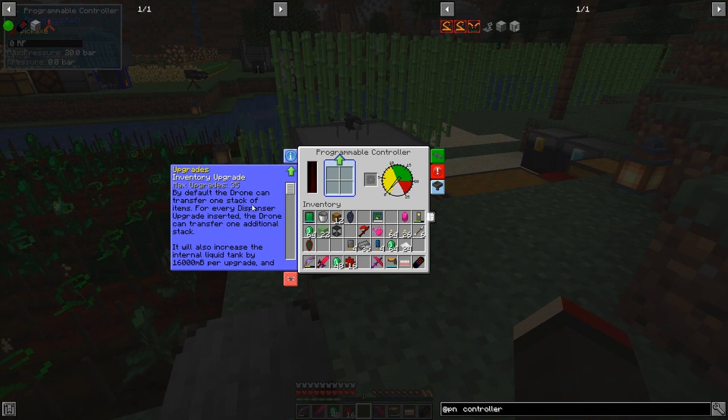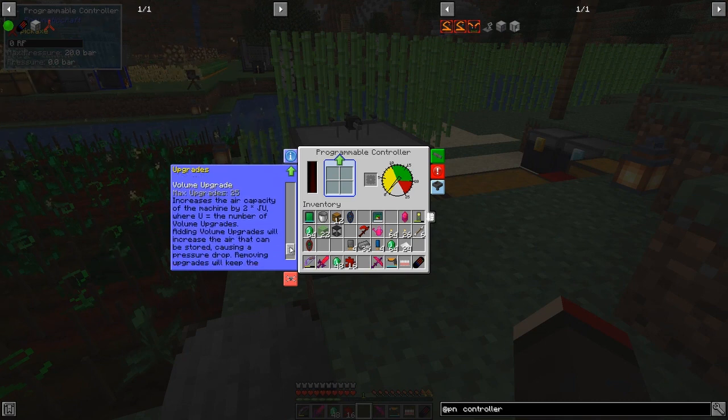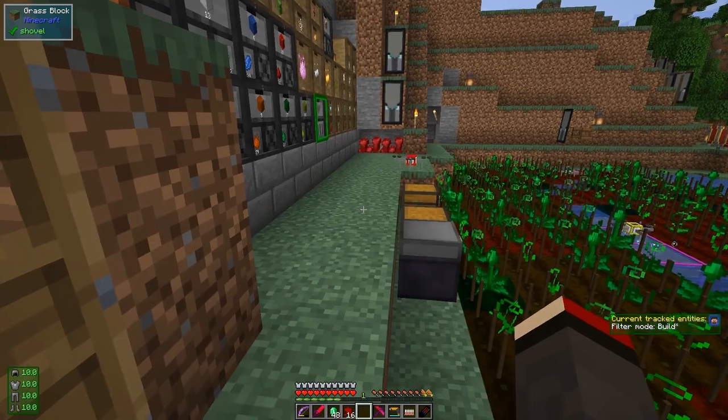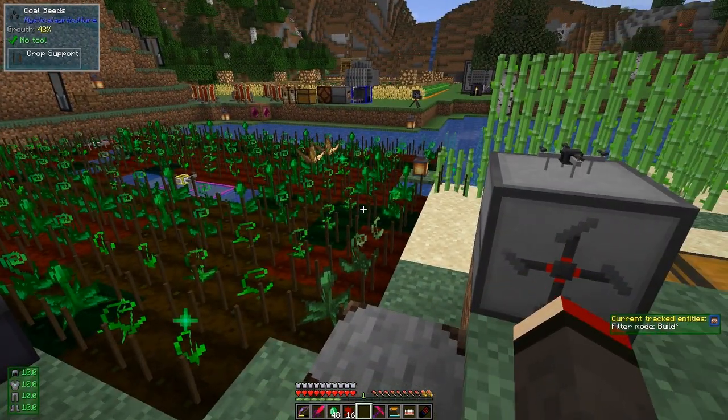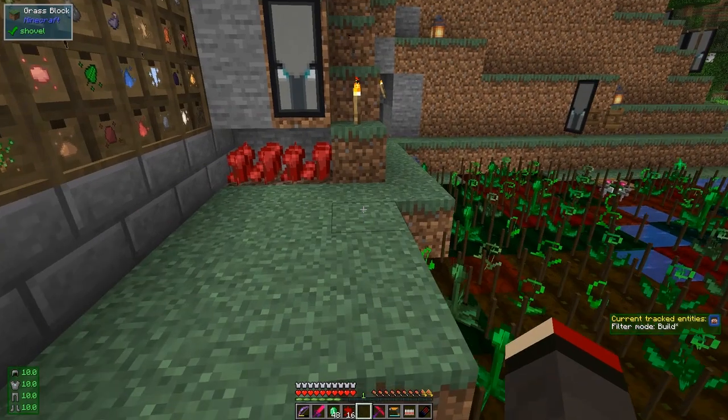We've got an inventory upgrade — by default the drone can store one stack of items, and we can increase that by up to 35 stacks, which is a fairly decent-sized chest. We can also have a security upgrade to stop it getting blown up, and a speed upgrade. I'm going to make some of these, but I think that's it for this episode. We've made it, but it's going to need pressure — I'll have to build another advanced compressor.